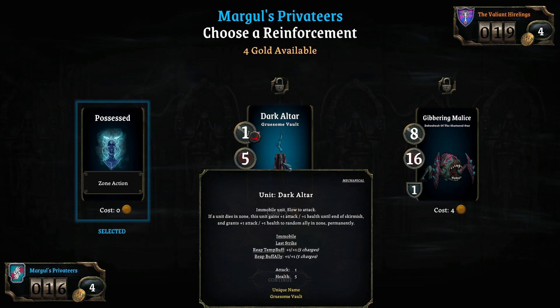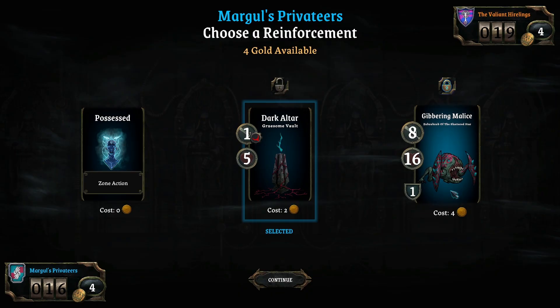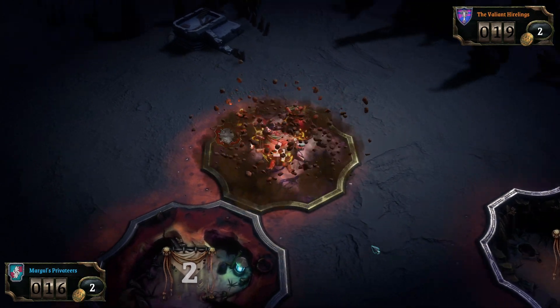Immortal unit, slow to attack. If a unit dies in the zone this unit gains plus one attack, plus one health till the end of skirmish, and grants plus one attack plus one health to a random ally permanently. I'm gonna lock that one for now because I want that one — I want that next turn. I'm gonna unleash that in one of those zones that's cut off, like that four down the bottom.